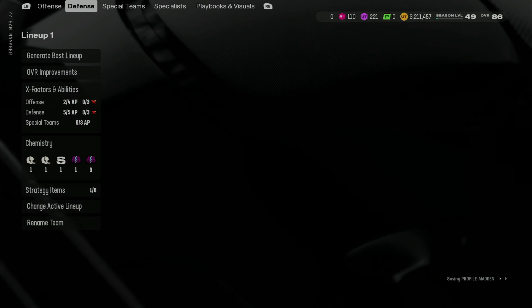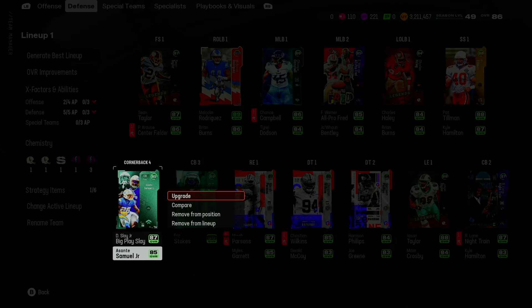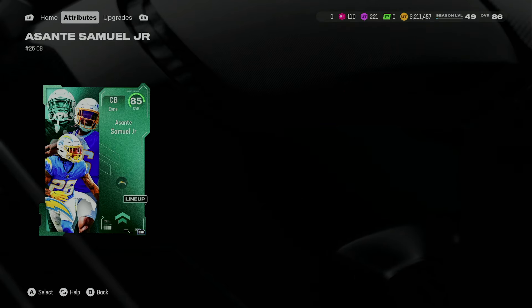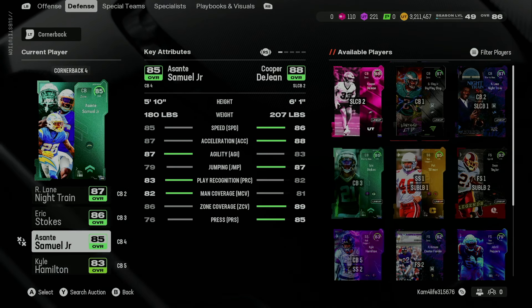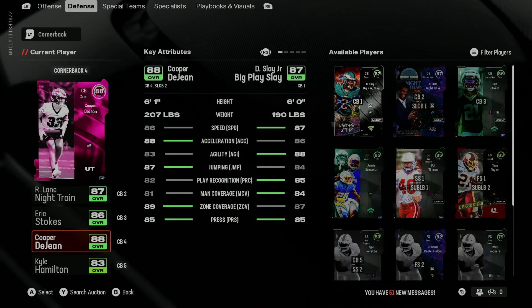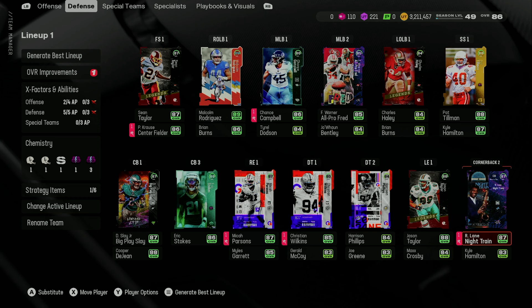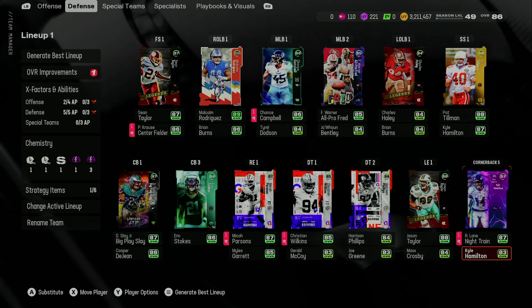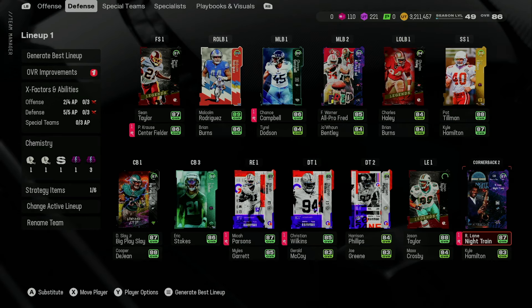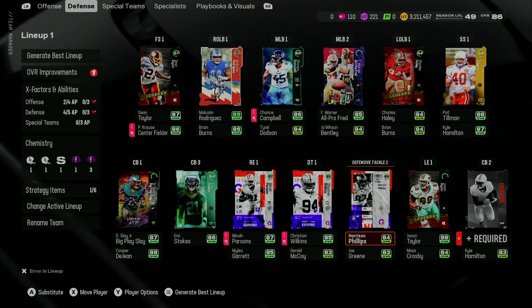I don't know if I'm gonna use Cooper DeGene that much. Eric Stokes — I might actually still use Cooper DeGene because Eric Stokes has 85 speed. I'm gonna have to get rid of that Asante Samuel Jr. card. This card was good at one point, but now he's kind of an iffy one. So we got Eric Stokes, Night Train Lane, Big Play Slay, Cooper DeGene, and then Kyle Hamilton — I don't really need him in this area, so I'll just take him out. But that's looking a lot better.